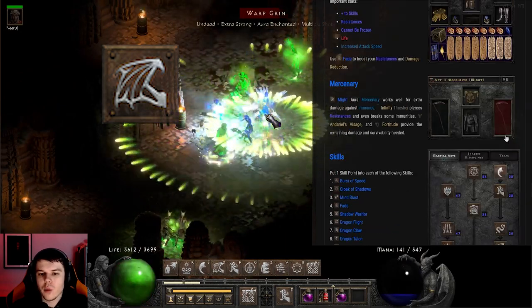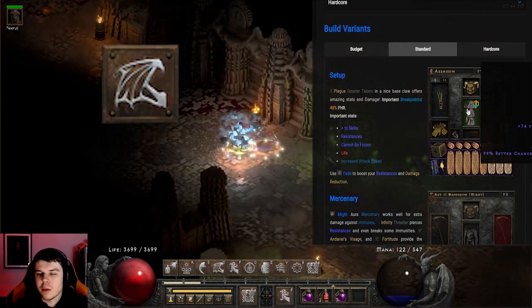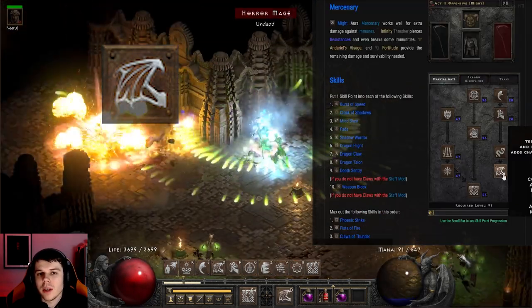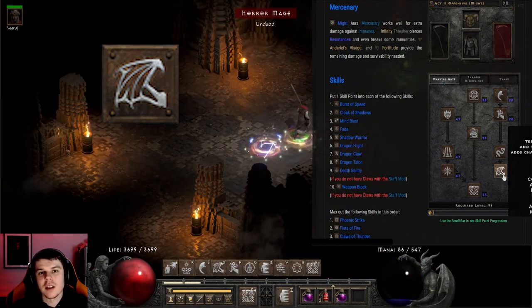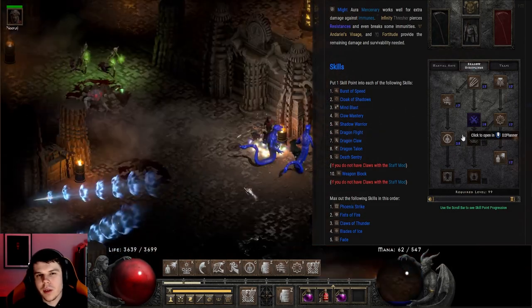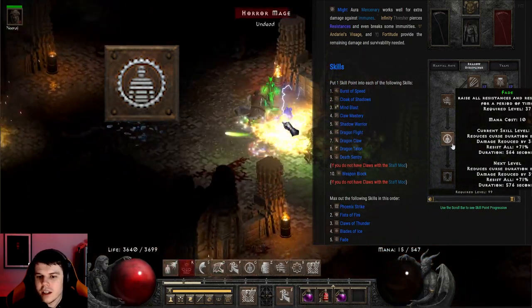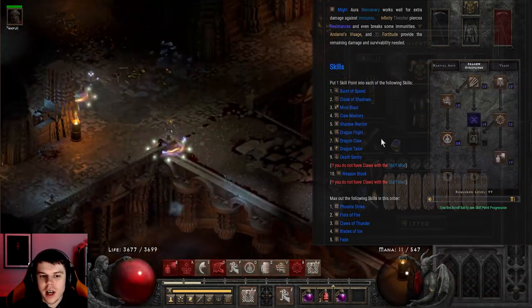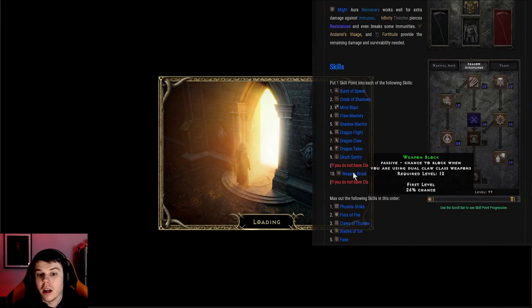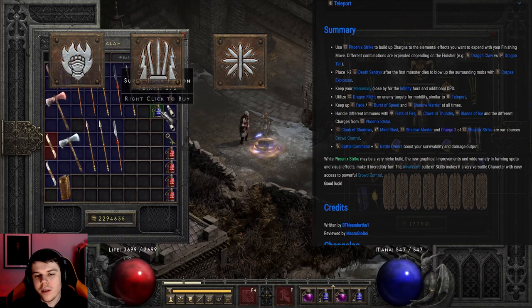We use Dragonflight as well as Enigma to maneuver around in the endgame, but prior to Enigma, Dragonflight is a great pseudo-teleport. Not only does it let us move around quickly, but it also expends a charge, dealing DPS on the target we land on. For Hardcore, the main change is putting a lot of points into Fade, giving 38% increased damage reduction, 71 all resistances including curse reduction, plus weapon block.